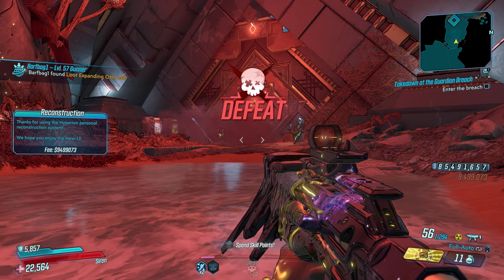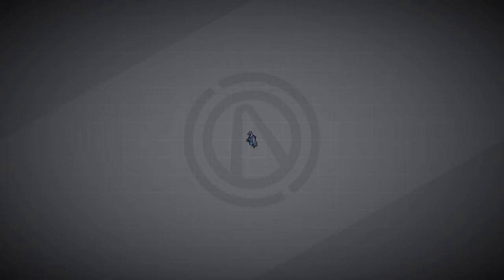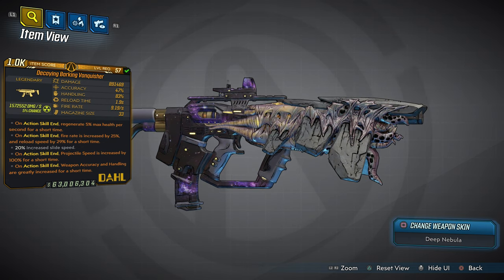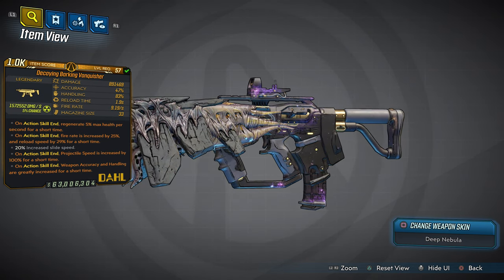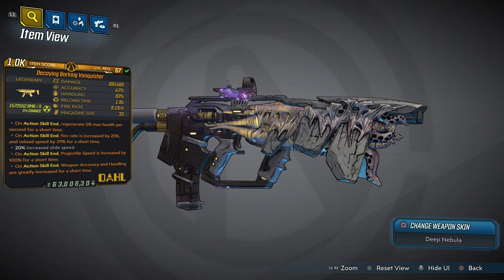Now if you do want to get your hands on this version 3 Kaosan, which is called the Decaying Barking Vanquisher, right now you need to subscribe to me, turn notifications on, and hit that bell. I want to see that bell glow so when I put up a new upload you guys are on it to try to get these weapons.